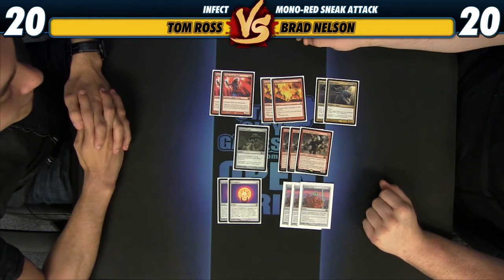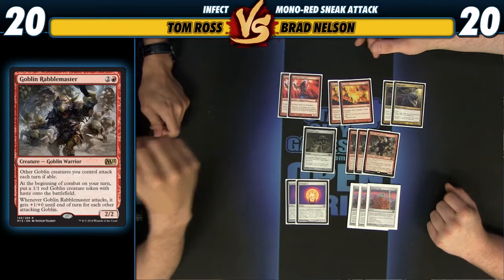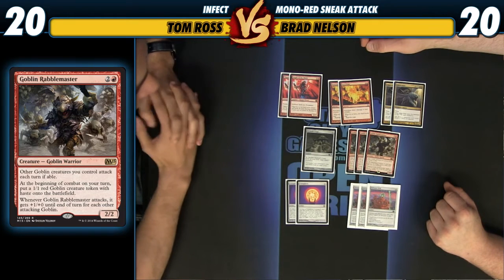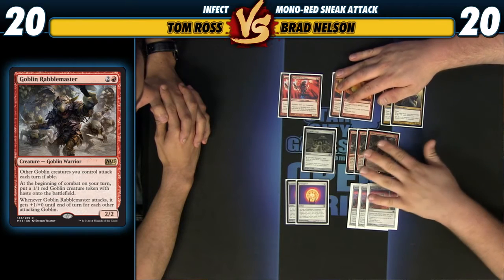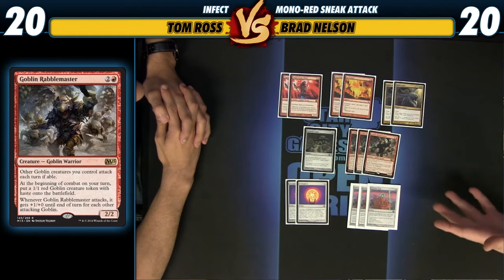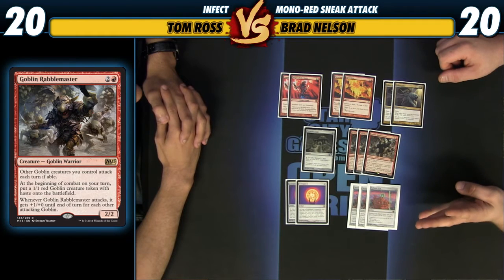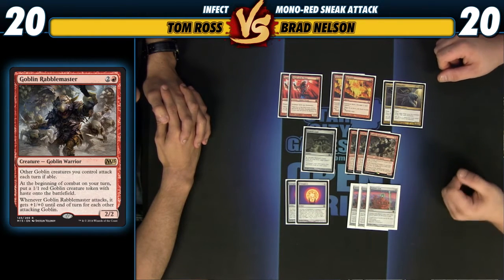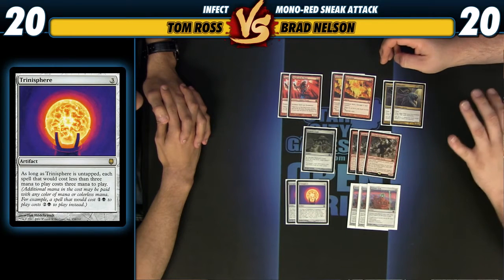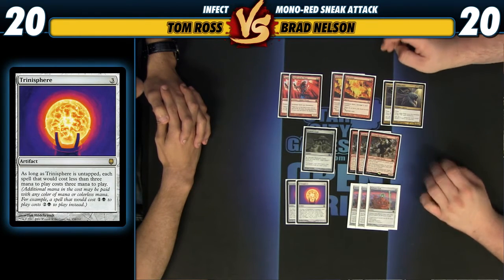Why are we playing Goblin Rabblemaster? It's the best threat you can deploy for two mana in mono-red. It can win the game on its own. It's a card they have to Swords to Plowshares. A lot of decks side out their removal — like Miracles — so you come with cheaper creatures, put a clock on them, and then something like a Through the Breach attack as well. It's actually a turn-four kill on its own. If you play it on turn one, it deals one on turn one, six on turn two, eight on turn three, and ten on turn four — that's more than 20. Along with that, you can play your Chalices, Blood Moons, Trinispheres — whatever disrupts your opponent. It's the perfect turn-one play alongside our hate cards.